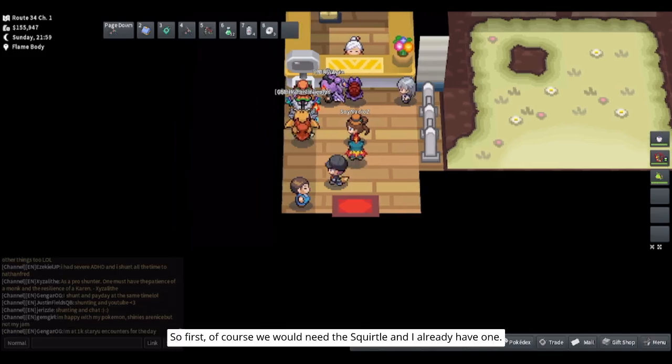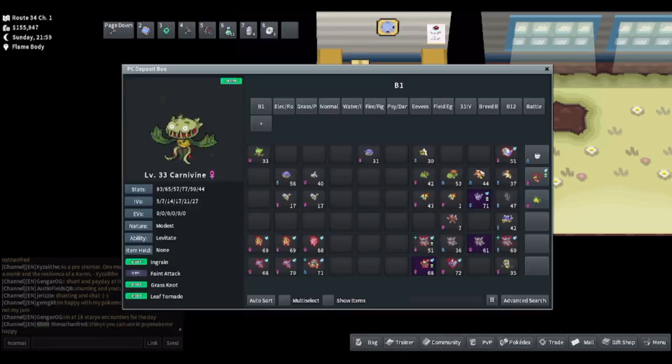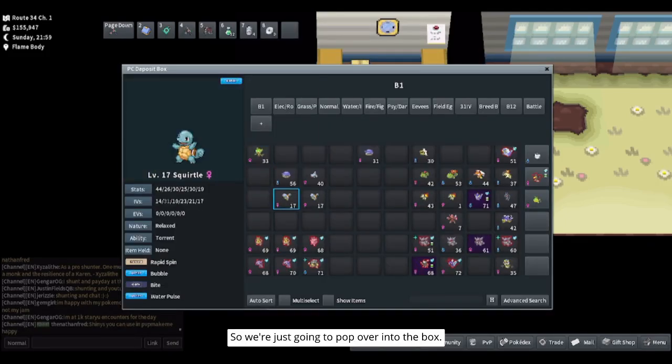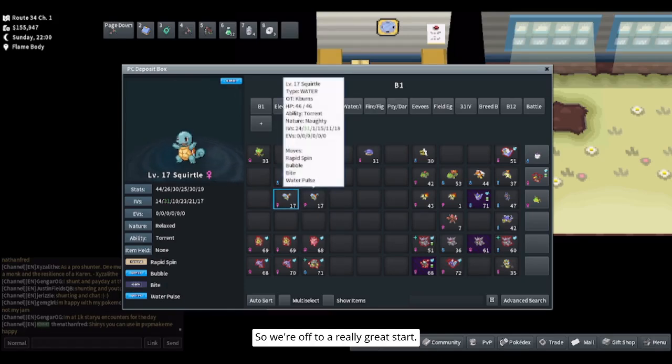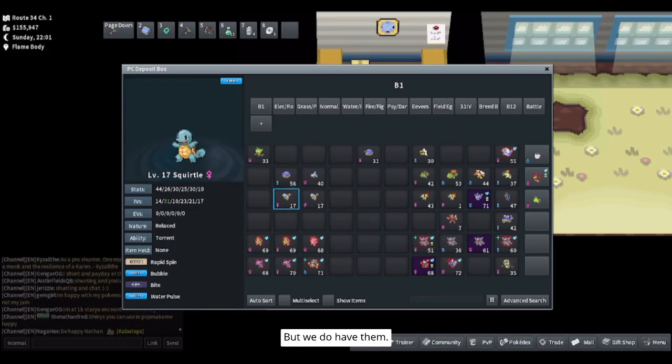First of course we need the Squirtle and I already have one, so we're just gonna pop over into the box. We actually have two of them. They're already female and they already have a perfect IV so we're off to a really great start. I don't remember how much these cost — I bought them off the GTL a while ago and they've just been sitting in my box, so unfortunately I can't add that cost into the breeding cost we'll be looking at today.